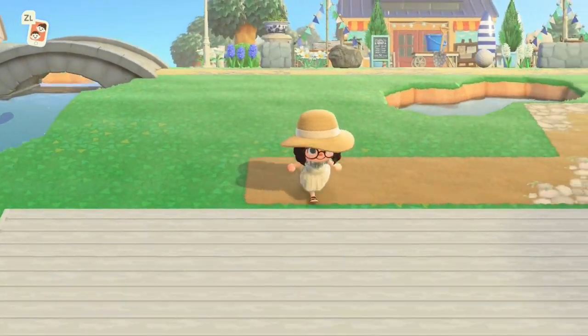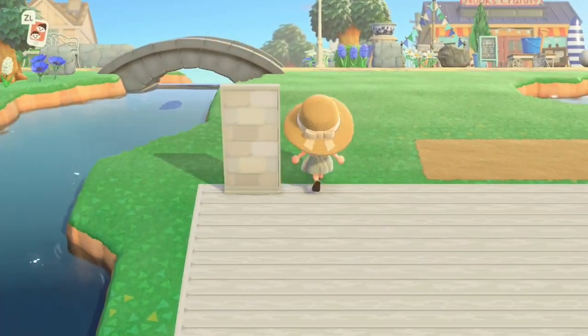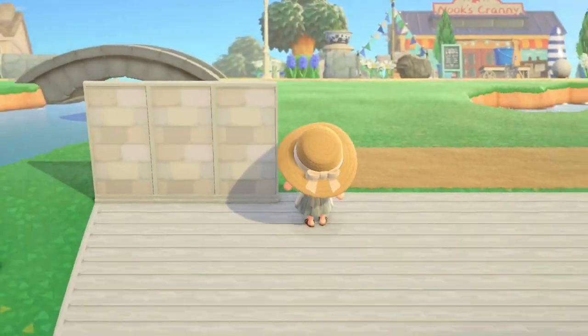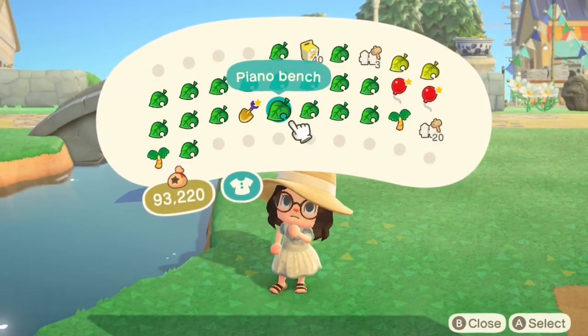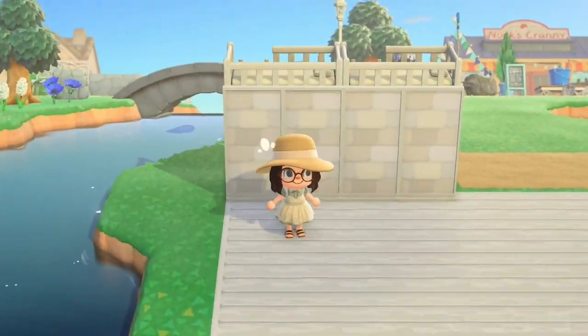I've got this large area outside my Nook's Cranny, wedged next to my house and the estuary area - that's where I'm going to be doing it. I've already put down the white planks because that was quite a big job. So first I'm going in with these simple panels, and behind them I'm just going to put the loft desk beds to give the idea that it's a little bit of a building.